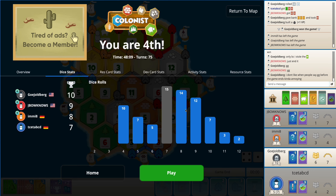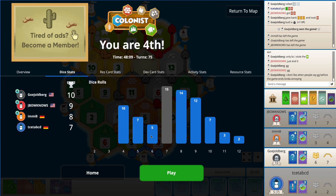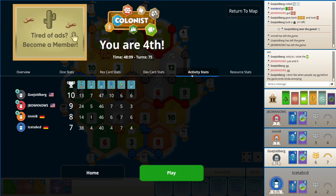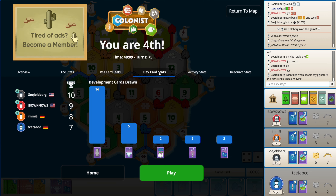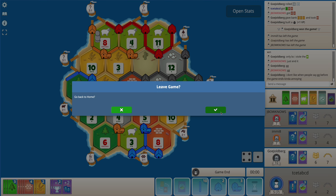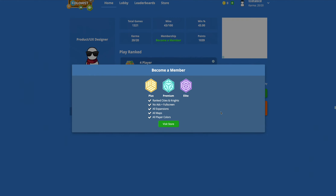Eights did roll quite a bit, which helped me - eights and nines were the best rolls. I did not want a lot of 6s and 6 did not roll, that was good. But the 4s were also quite scary. In the end I just misplayed with my win condition - it should have been road, but I focused on getting dev cards and buying knights which did not help me. Anyway, that's it for now and see you again in the next video, bye bye!